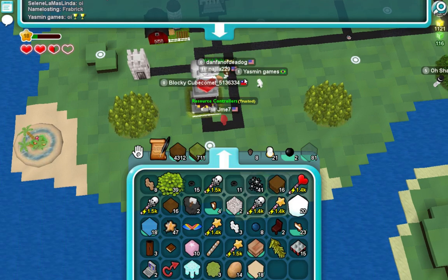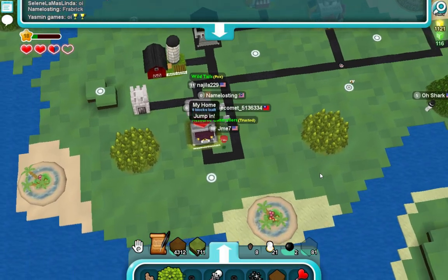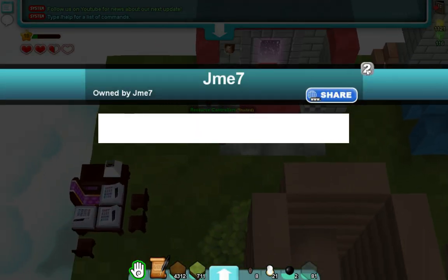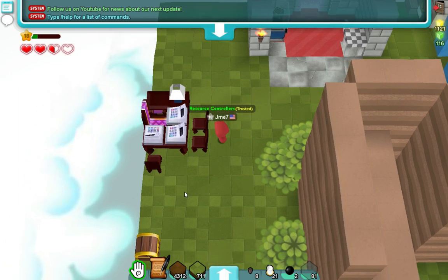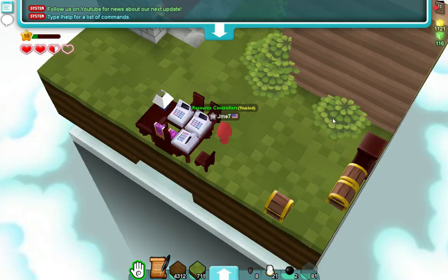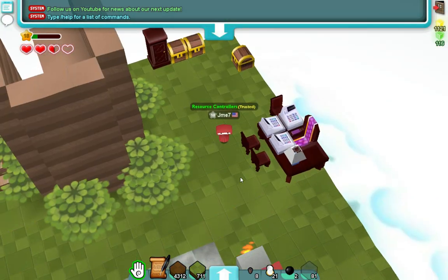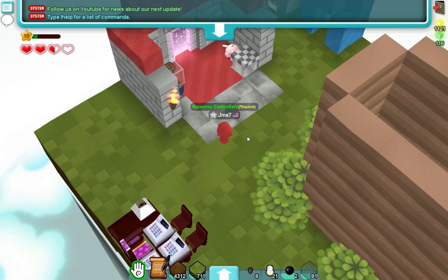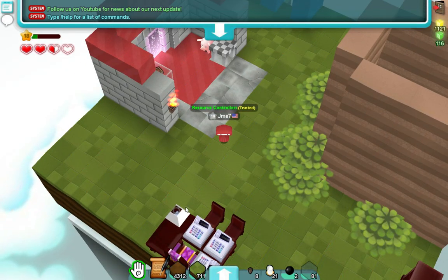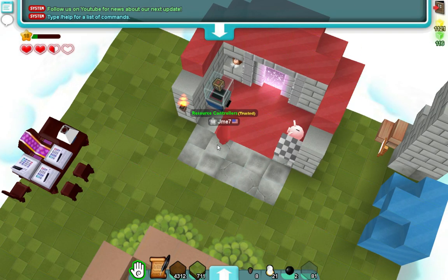So if they have a cash register, great. And if they don't, you'll have to make one or buy one. I forgot the crafting recipe, but I think you can buy them for about 35 to 40 cubits a piece. So you can use cash registers to sell your items. Hopefully, if you don't have one, the person buying will.